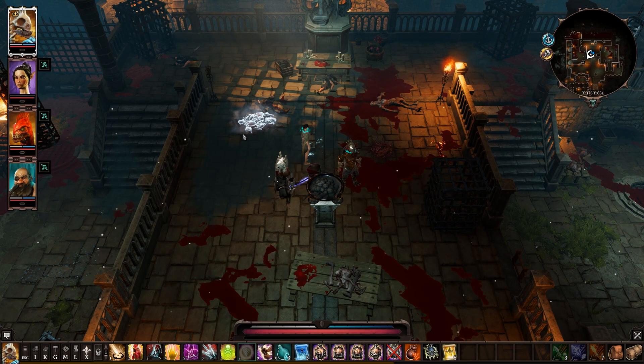Hey everybody, I am cdlt and today I'm going to show you how to use the face ripper. If you guys don't know what the face ripper is, it's supposed to be an item that rips off people's faces so you can wear them as a mask, which is mostly useful for those of us who decided to play as an undead character.